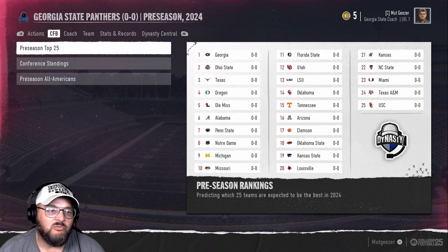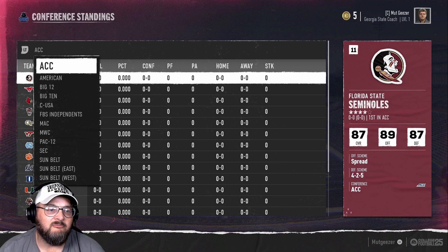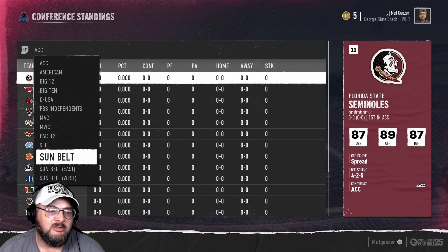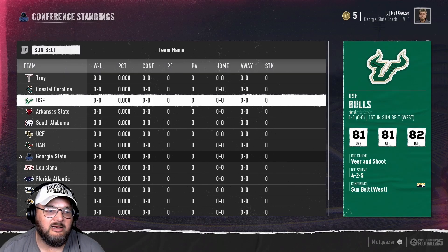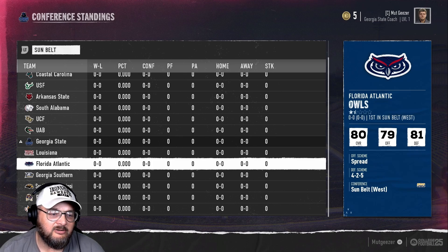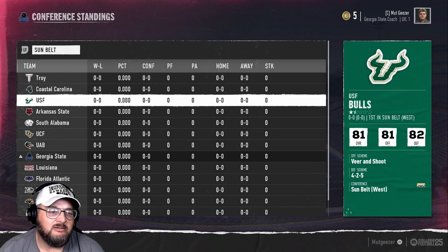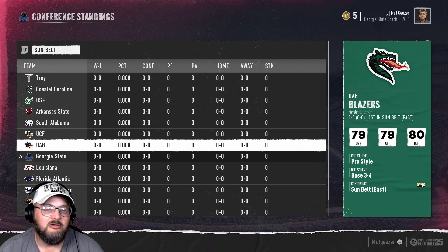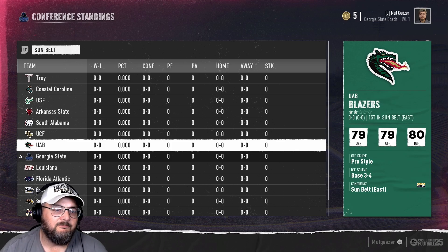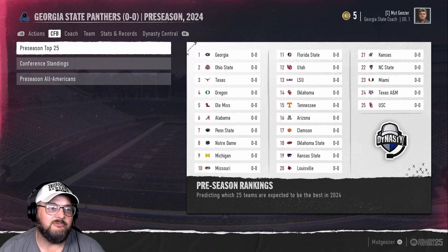If you haven't watched the other videos, we'll tell you about the conference. We're in the Sunbelt Conference, which is not the way it is in the game really — this was how we had it set up with teams we've added. We have Florida Atlantic, East Carolina, UAB, USF, and UCF — all in the Sunbelt in this dynasty. We won the conference two years ago. Last year we ended up ranked 17th and played a bowl game, but we didn't get into the conference championship.